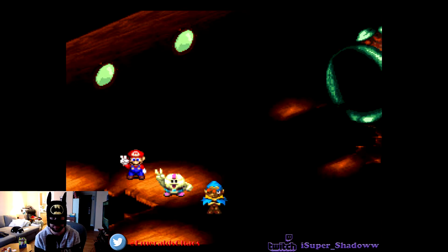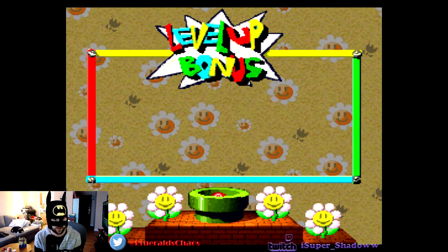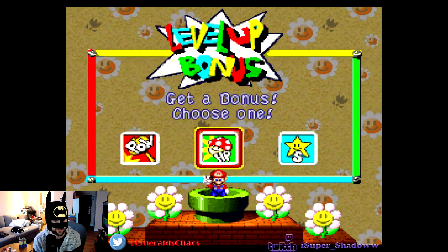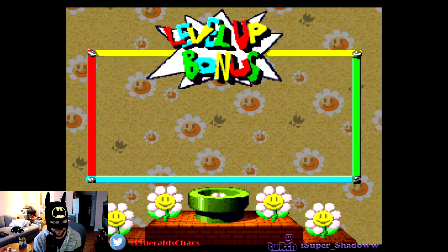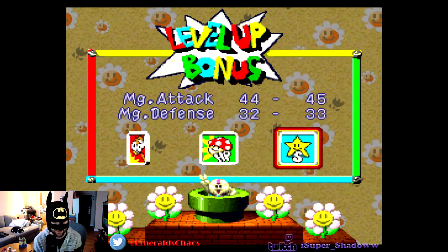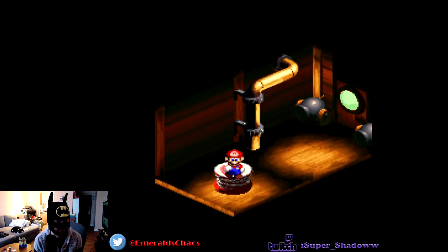And there we have it! A hundred coins — they really do give you a lot here. Superflame, sweet. Sonic said magic for Mallow again — shocker, yeah. Now we get some more damaging supers. Perfect.